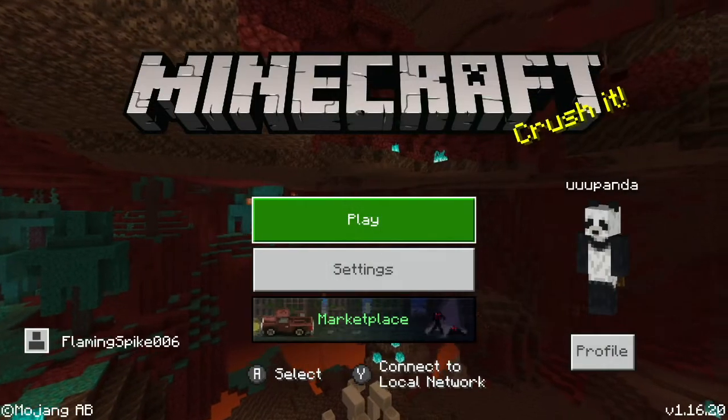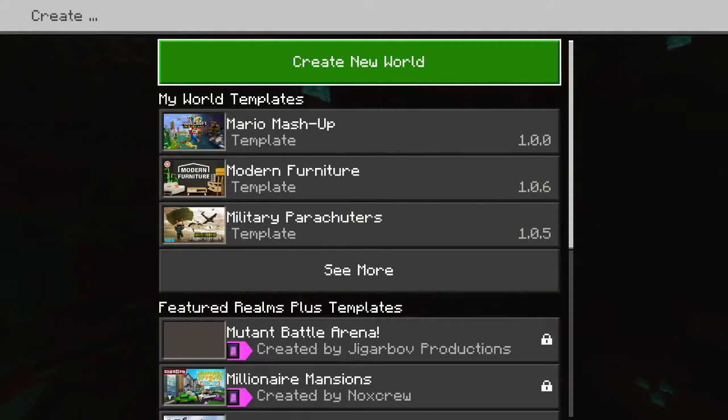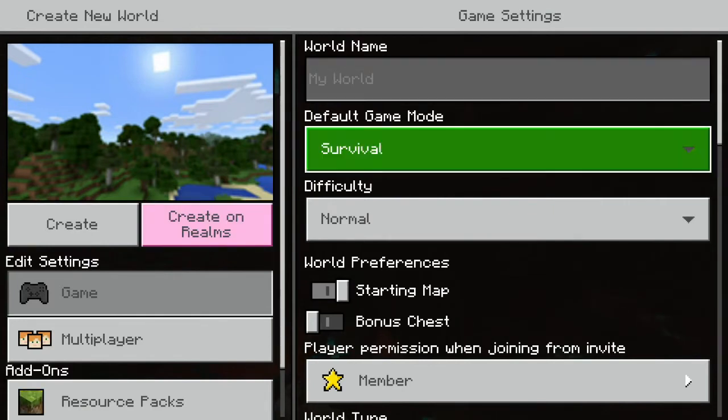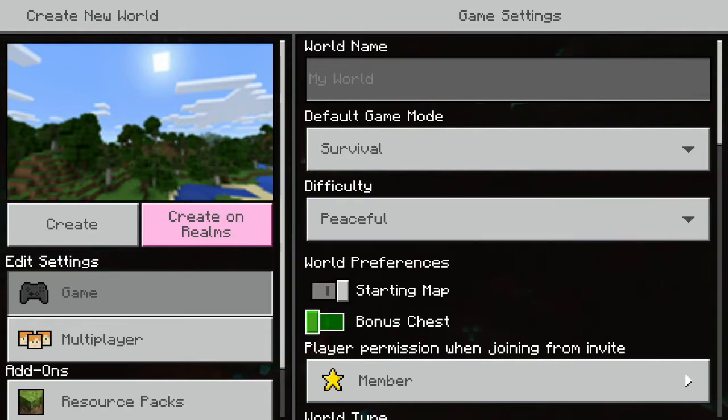You want to go to Create New World usually. I'm not in the world already so I can show you what you should have as the start. Usually when you've never played before, you should set it to Peaceful. That means there's nothing that will kill you other than lava, fall damage, and drowning and suffocation.